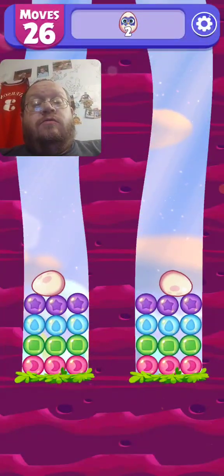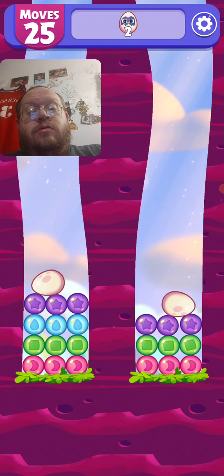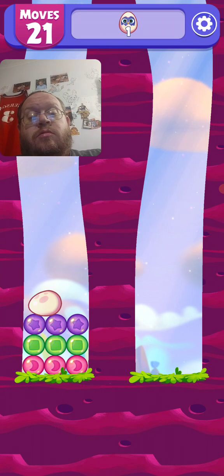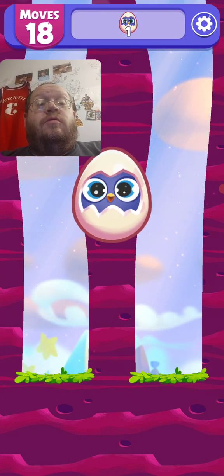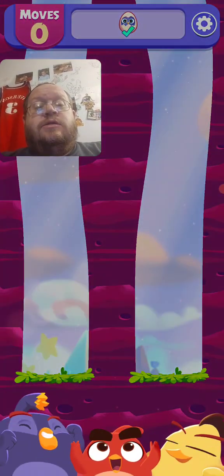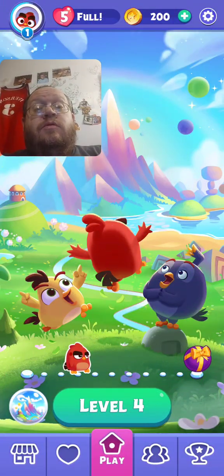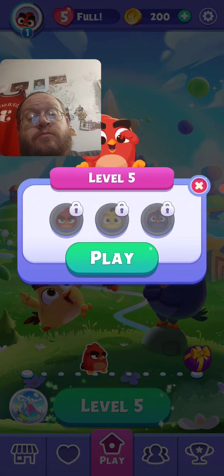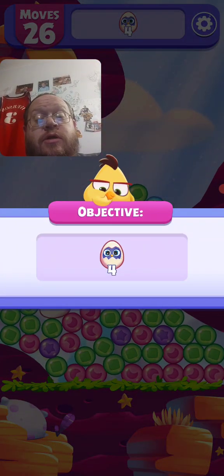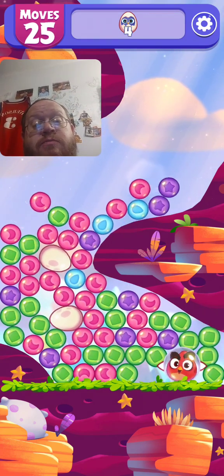All right, see what we got to do — oh, we got to get two eggs. That's all we got to do. Okay, that was a little too easy. Oh there we go, now we're getting a little bit more of a challenge. I got four eggs down there just within 26 moves.